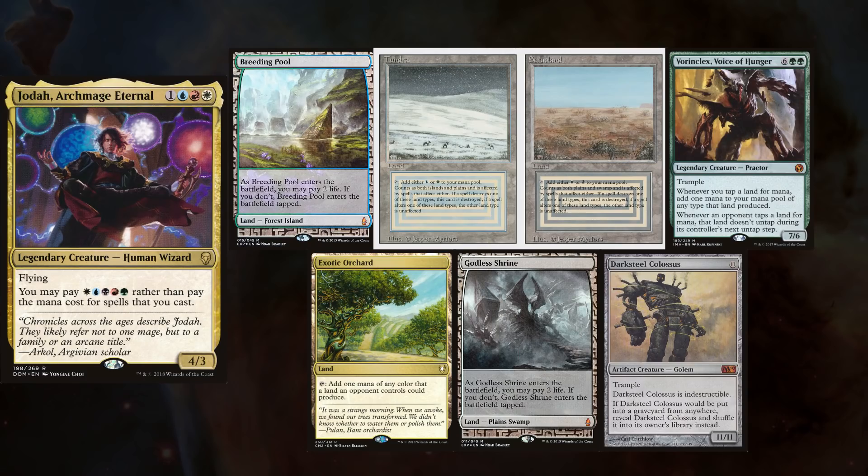Bree's friend Zack is playing Jodah, keeping a Breeding Pool, Tundra, Scrubland, Vorinclex, Exotic Orchard, Godless Shrine, and Darksteel Colossus.